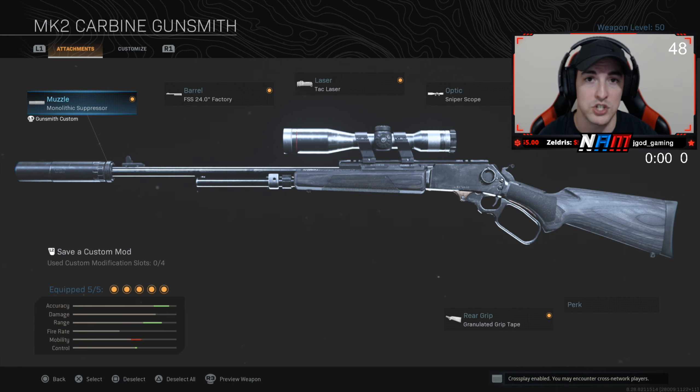But obviously, as we do here on the channel, we showcase every weapon in Modern Warfare for a 20-plus kill gameplay. And like I said, we dropped 22 for the win in the solo lobby today, and we actually did pop off with this quite a bit. The class setup is the monolithic suppressor, the FSS 24-inch factory barrel, the tac laser, the sniper scope, and the granulated rip tape.